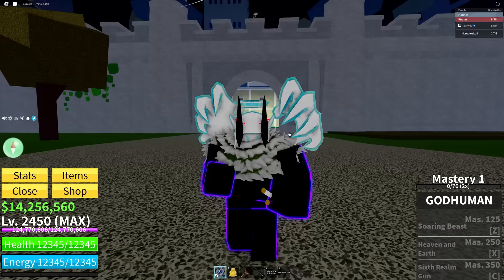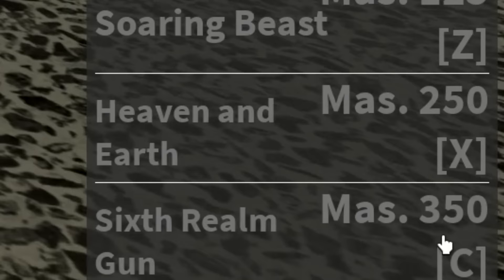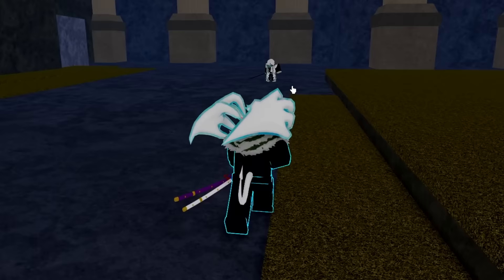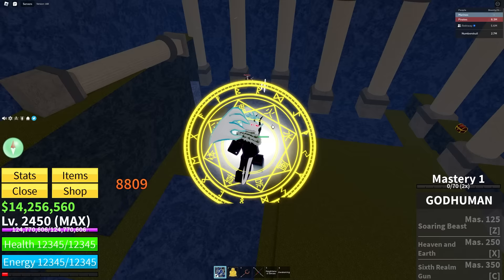We're mastery 1 with God Human just because we got it. Now we have to go all the way up to mastery 350 to get the final ability. This is ridiculous, but luckily I know a guy that will give me a bunch of mastery. It's Rexway's best friend, Ligma. We all know him and we all love him. Ligma, you're gonna give me my mastery points. Let me go ahead and clap your cheeks and get my God Human.